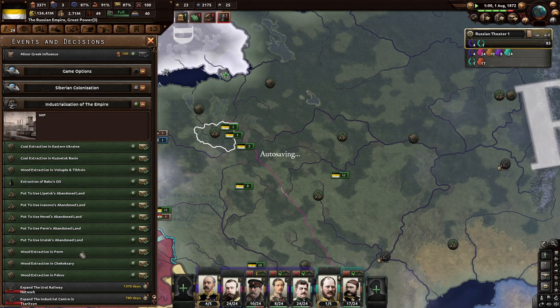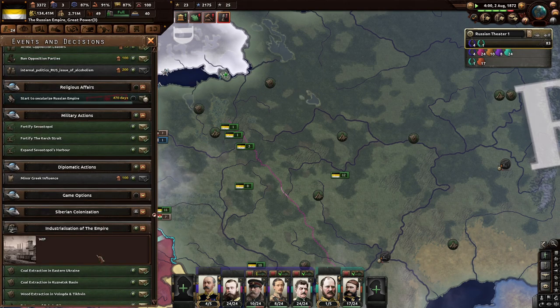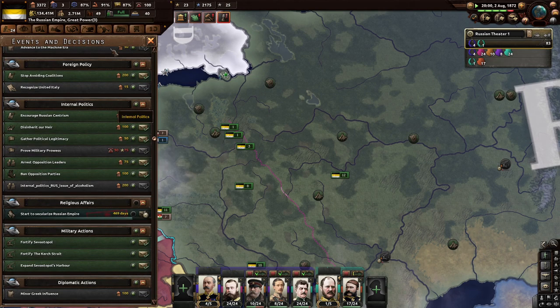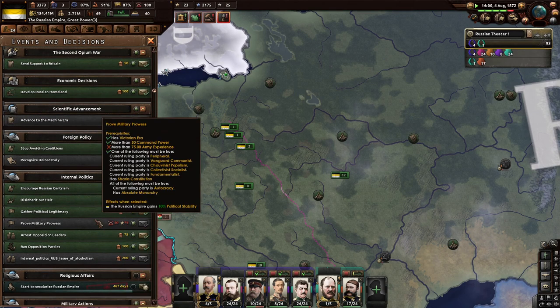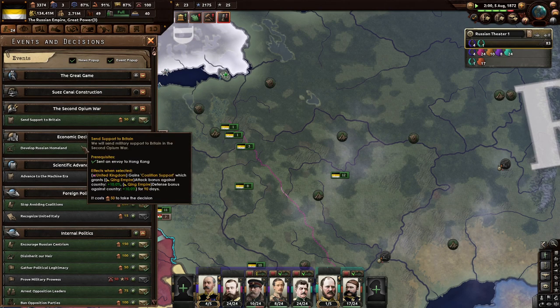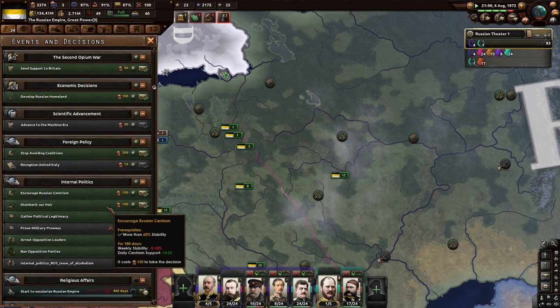We have wood extraction here, and coffee, which is very nice. I'll give it some more time — we'll get some more political legitimacy, but we're already at equilibrium. Last time we decided to avoid coalitions. So now, secularization — where is that? Religious stuff, I guess.